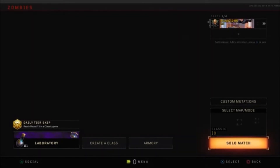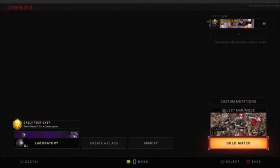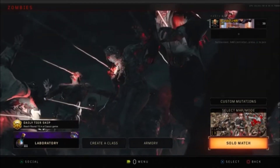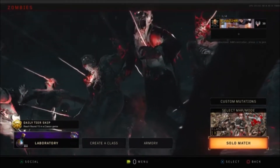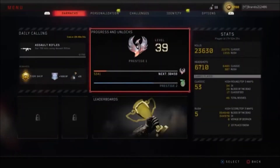The first way with Zombies: you get your daily tier skip if you reach round 15 in a classic game. Not only can you do that, you can basically get another tier skip while you're playing your 15 rounds of Zombies. All you have to do is go over to your barracks section and look at your daily calling. Mine today is 750 kills using assault rifles — you'll get a tier skip plus 1,000 XP and plus 20 more Nebula Plasma.